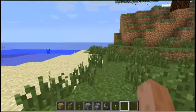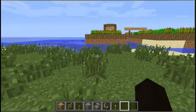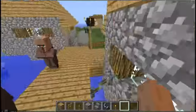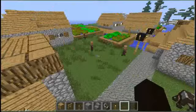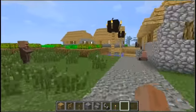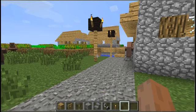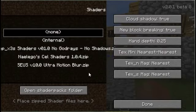Hey guys, I'm back for another Minecraft video. Today I'm testing out shaders — well, not really testing them out, but showing you why I'm not going to use them anytime soon. I'm currently using shaders, as you can tell because some of the graphics have improved. What I'm going to do is go to my Options, click Shaders, and show you. Get ready — these are the results.